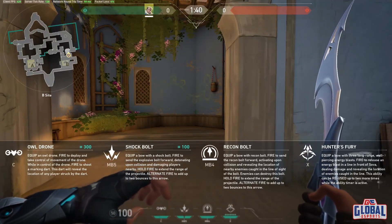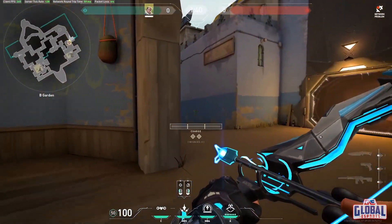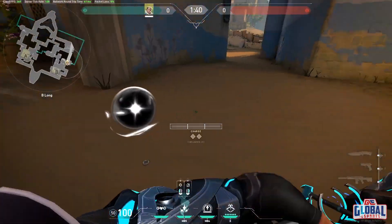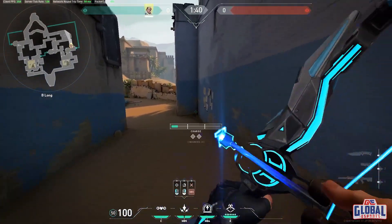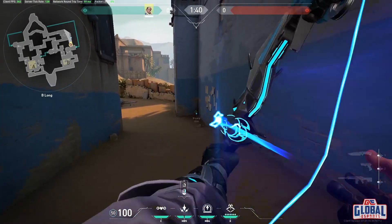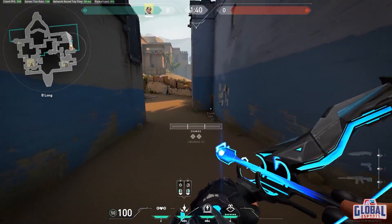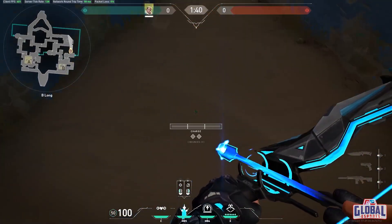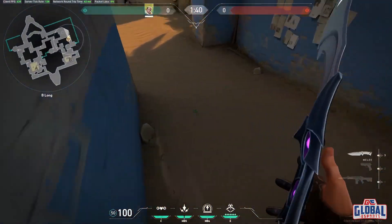His second ability is Shock Dart, also called Shock Bolt. This ability can also damage enemies, but be careful — it can also damage teammates. If enemies are in the exact center, you hit the center and it's 90 damage. If you hit around the edge, it will be 60 or 40 damage. At the end of the AOE, it will be 20 damage.